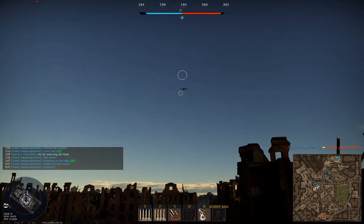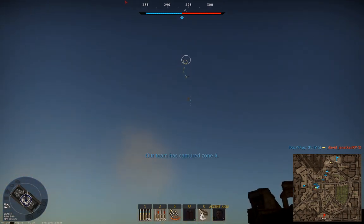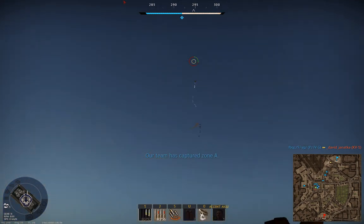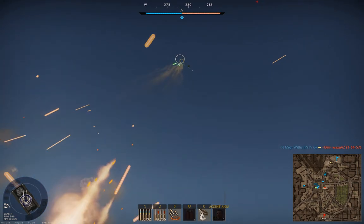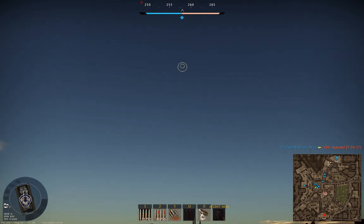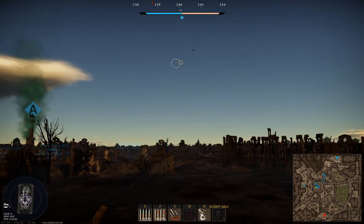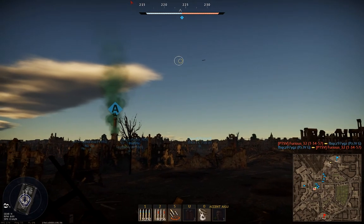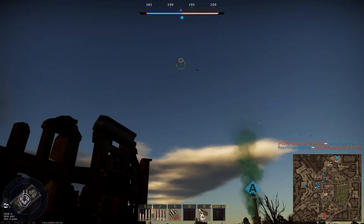With the four 20mm cannons you have access to four different kinds of belts and three different kinds of ammunition. The default belt first has an armor-piercing incendiary tracer shell, followed by a high-explosive fragmentation incendiary tracer shell, and the two next shells are also the high-explosive ones — so only every four shells has the ability to actually penetrate armor. The next build only contains the high-explosive fragmentation incendiary tracer shell and is only to be used against planes — it has no armor-piercing effect at all, so never use this build against tanks.